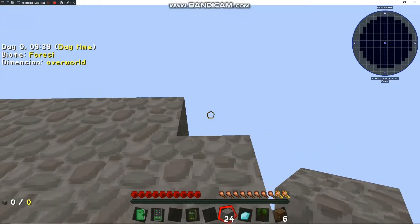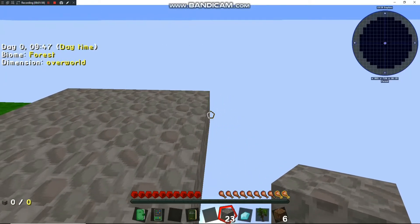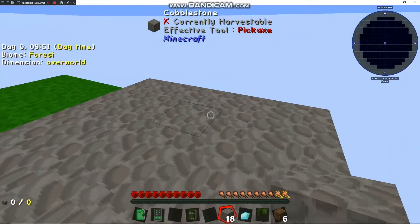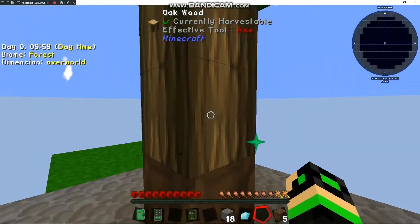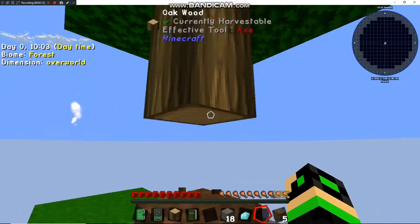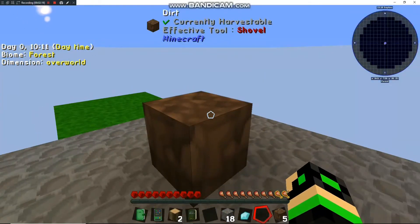We're going to get some more cobblestone to build out this platform — at some point I'll probably change it so it's not as ugly, but it's a start. Hopefully we'll get these quests knocked out pretty quick. It is cool that we start with diamonds — if you shift-click it's like using bone meal, which is pretty sweet.